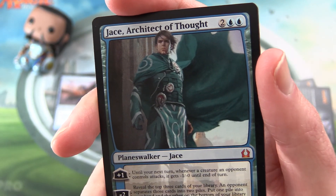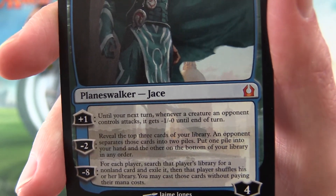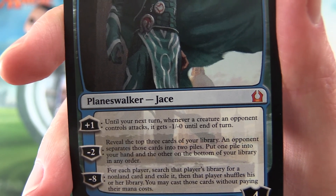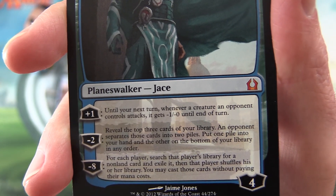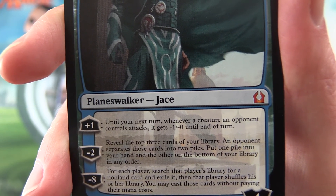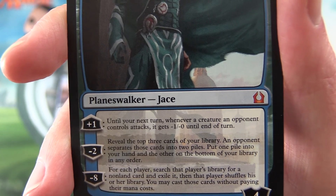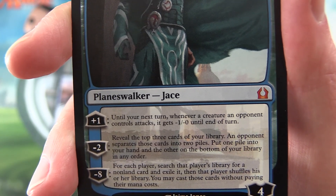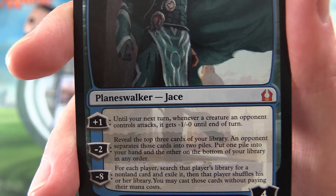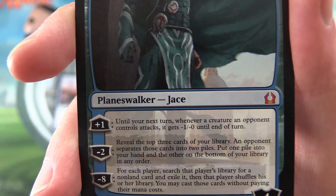He has 4 loyalty and costs 4 mana to bring out. His plus 1 is: until your next turn, whenever a creature an opponent controls attacks, it gets minus 1, minus 0 until end of turn. Minus 2: reveal the top 3 cards of your library; an opponent separates those cards into 2 piles, put one pile into your hand and the other on the bottom of your library in any order. And his ultimate minus 8: for each player, search that player's library for a non-land card and exile it, then that player shuffles their library. You may cast those cards without paying their mana costs.